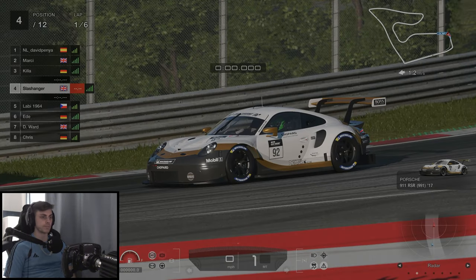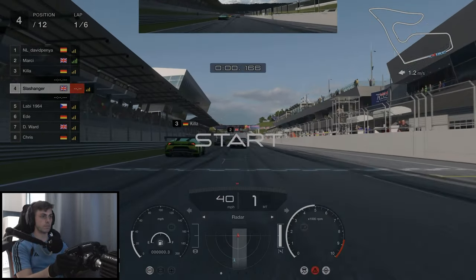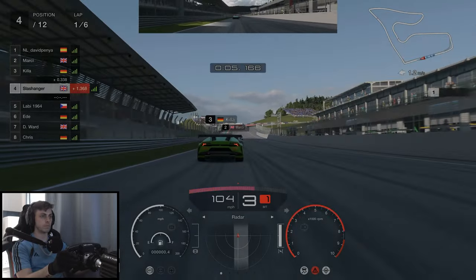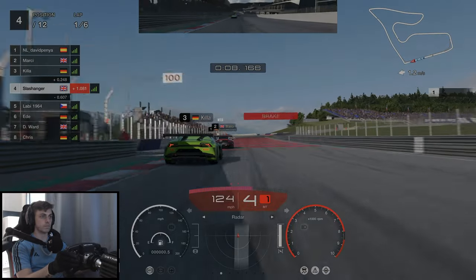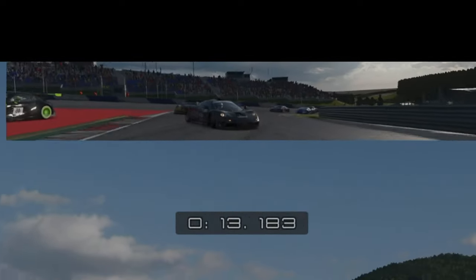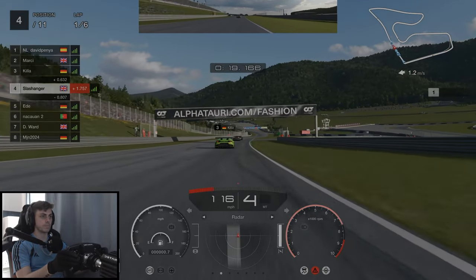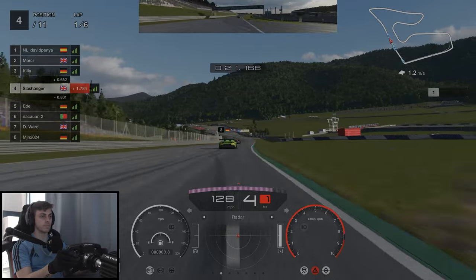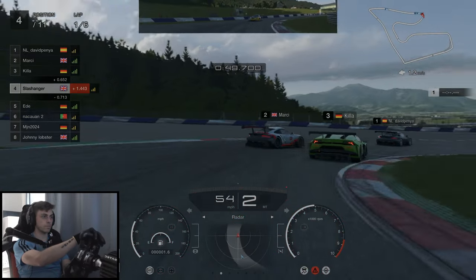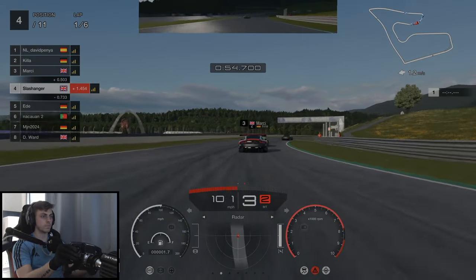From the start we get some very defensive driving from the driver in front of us, Killer, who goes extremely slow and defensive over the first apex. Someone behind absolutely sends it into turn 1 and puts himself and another person at the back of the pack — two people have gone already. Coming down the hill now, Killer looks to put himself on the inside but makes contact with Marcy instead, and this starts a fierce competition between those two.